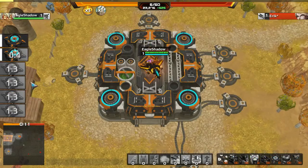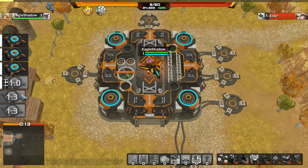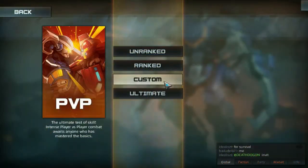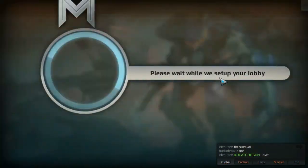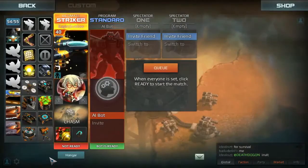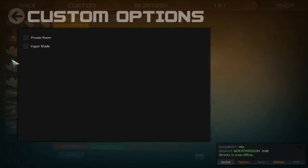Another gameplay update is that build queues can now hold up to 6 units at a time. This is a fairly big update, so be sure to utilize it. Custom games now have more options — you can now once again enable hyper mode and set a pin so spectators are locked out of private games.